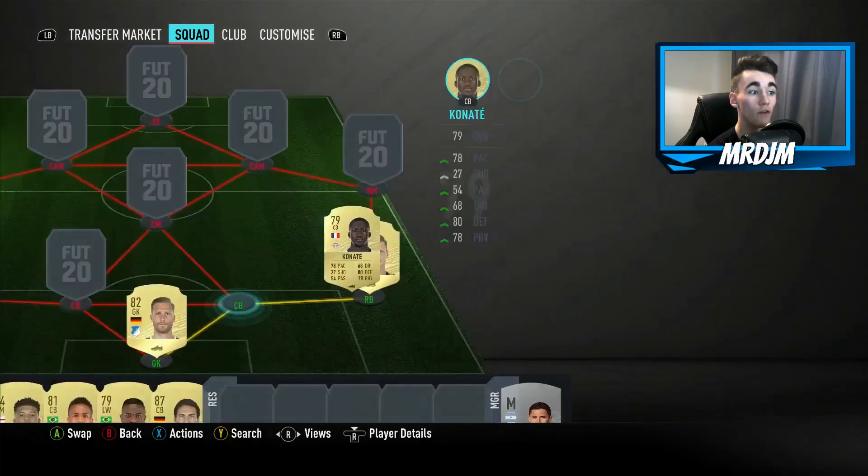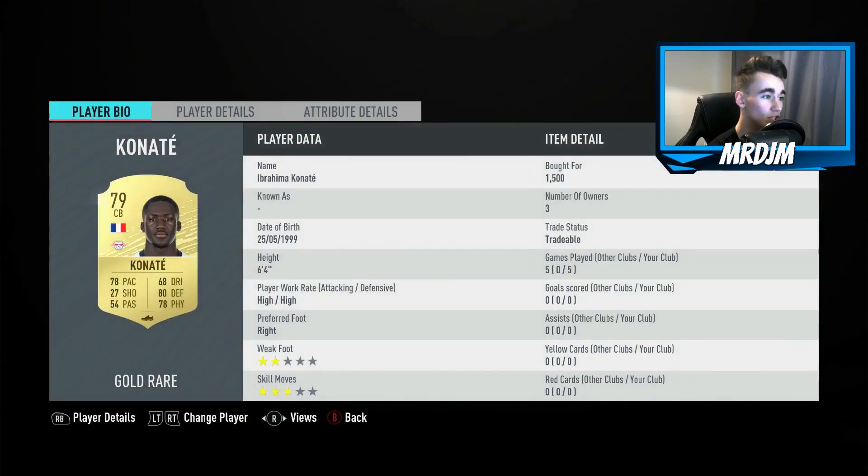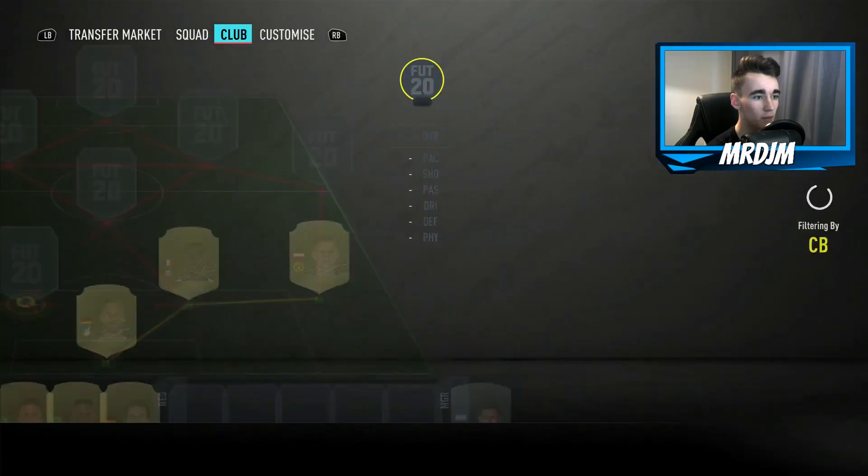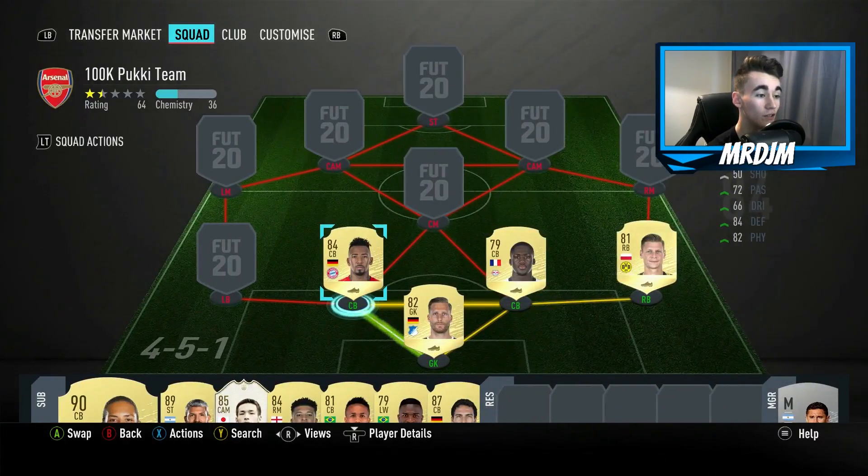Moving on to the two center backs, starting on the right-hand side with the 79-rated Konaté. This guy is a very overpowered center back — six foot four, 78 pace, 80 defending, 78 physicality. Really overpowered, definitely worth using.